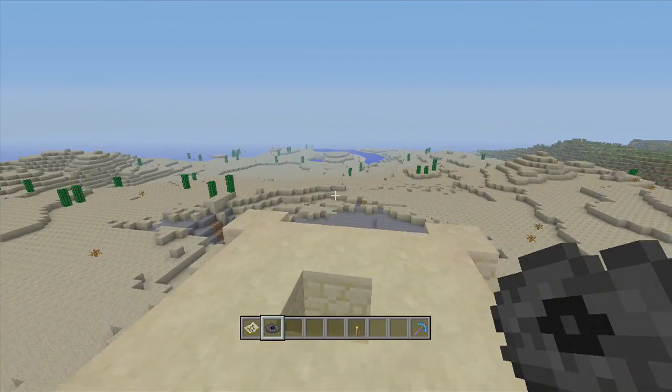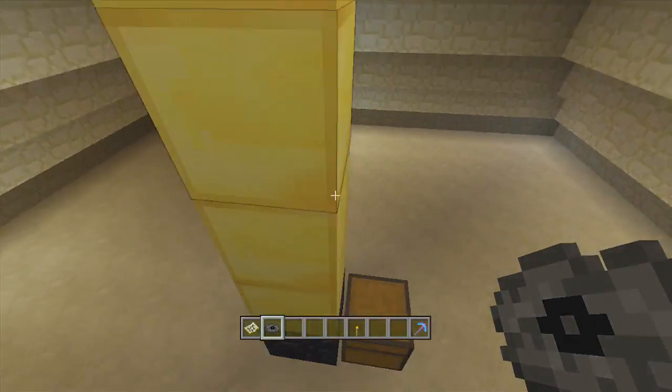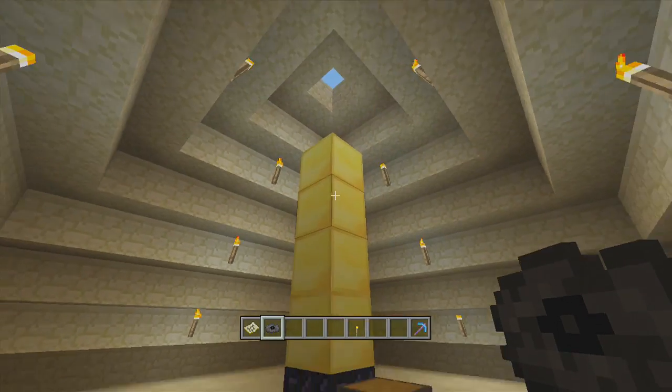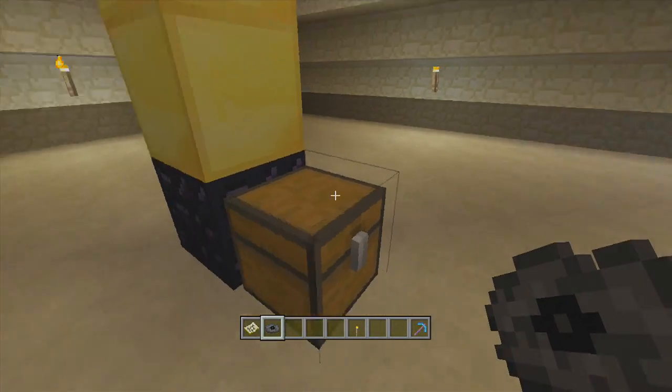As I previously mentioned, inside this nice little desert pyramid looking thing you have the Tower of Pimps. In here is the Chirp music disc along with an iron chestplate with Fire Protection 5 — that's pretty good — in the nice little Tower of Pimps, which I showed off in a previous video.